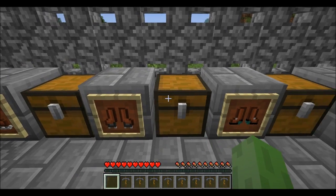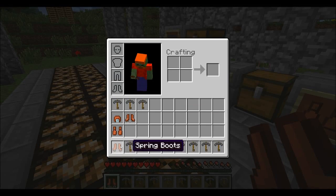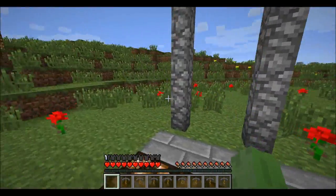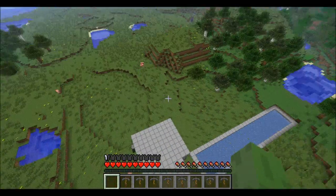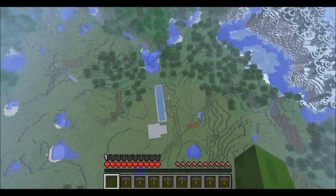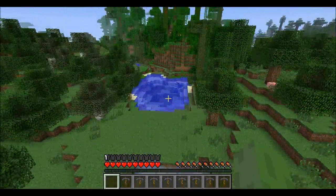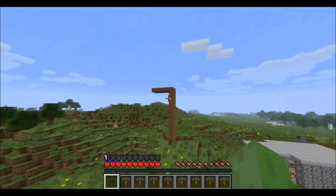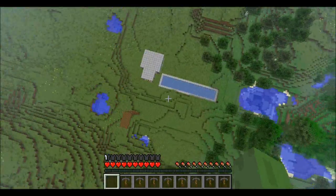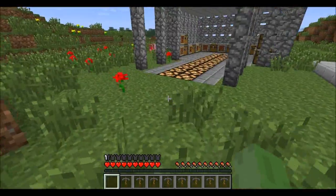The next thing I'm going to show you are the spring boots. They are built using leather boots and a piston. Basically these can get you very, very high. I think there might be a bug with them at the moment, but you can get infinitely high — if I jump I will just fly and fly and fly as long as I hold down space. You don't take any fall damage, which is pretty good, and it's quite fun to mess around with.